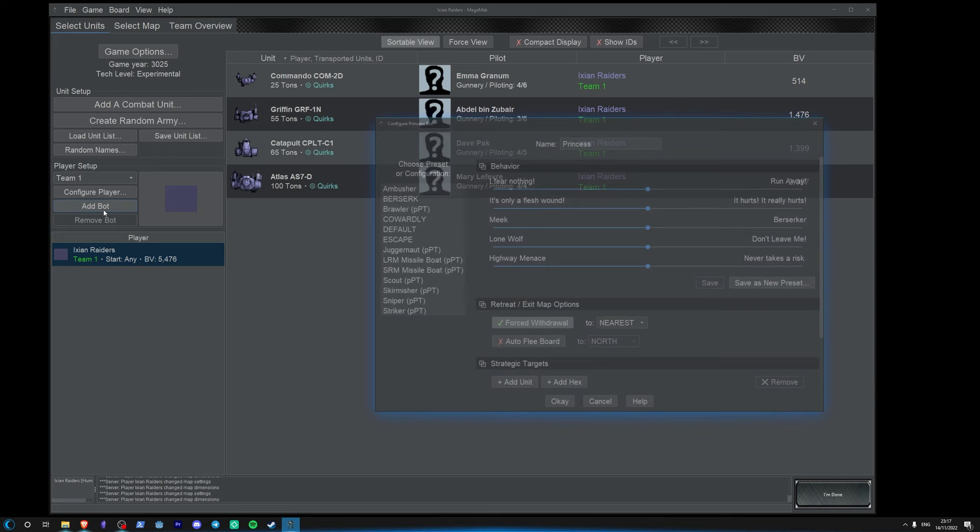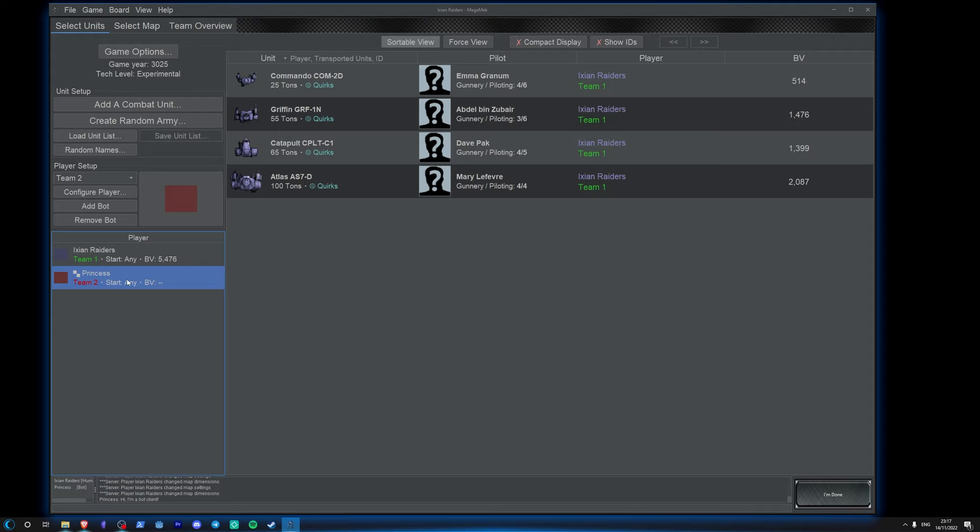Another thing you probably want to do before you start is add a bot player — unless you play multiplayer. Click on 'Add Bots' and then just click okay — this is a standard bot called Princess and it's actually really good. The AI in this game is really, really good for a tactics game — it's surprisingly competent. Princess bot is great; it'll give you a good challenge and it's way better than the AI in most tactics games, I think.